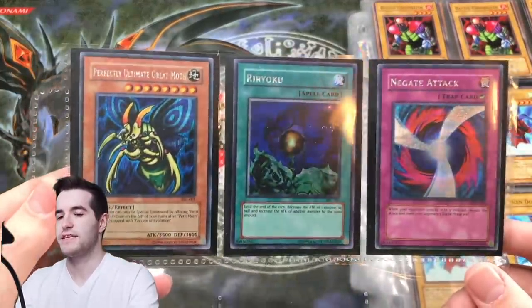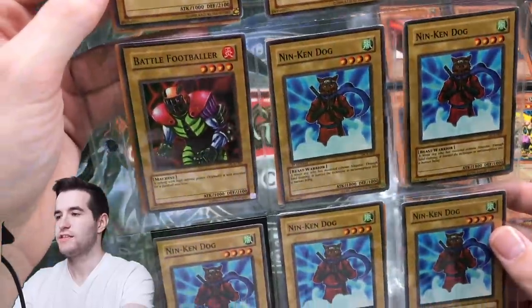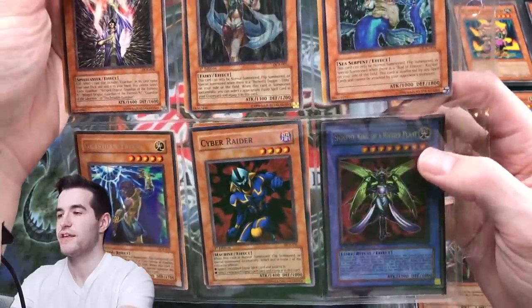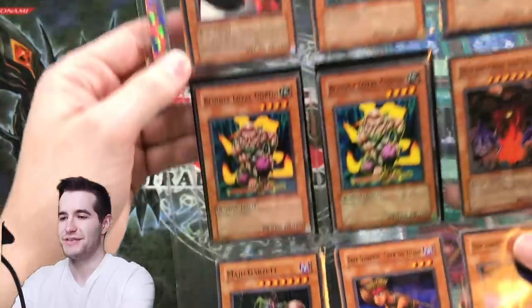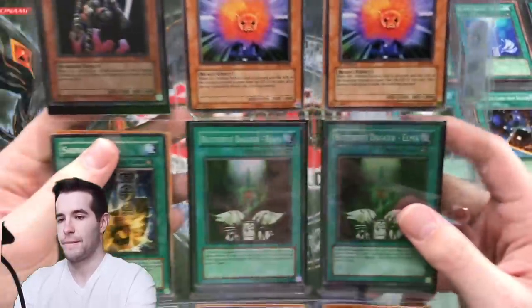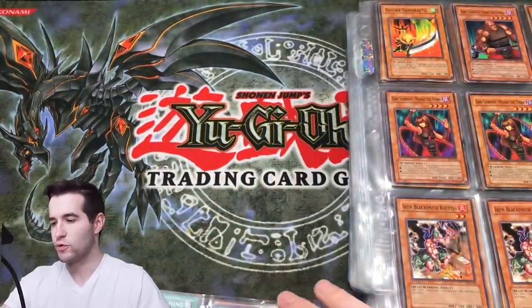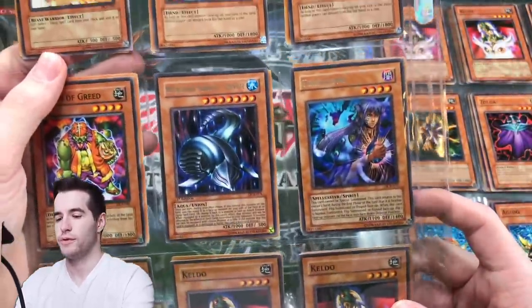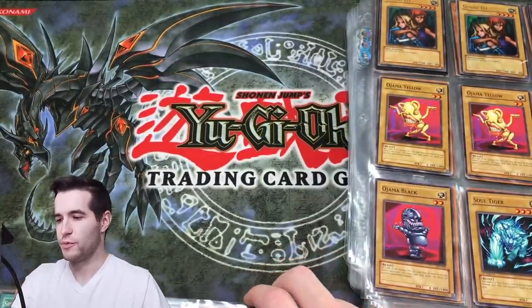We have the TSC secret rare promos, nice. Into Dark Crisis — can we get the Necros? Shinato, King of a Higher Plane, first edition — that is a nice one, nice pickup! Look at this Maju, it's absolutely destroyed. DD Warrior Lady is nice. Butterfly Daggers, Gagagigo — these are some old school cards for sure. Tsukuyomi, very cool. Oh, the Judgment of Anubis — if you guys didn't see the first edition Dark Crisis opening, go check that one out.